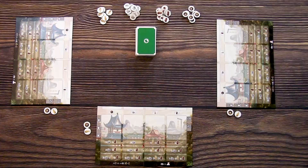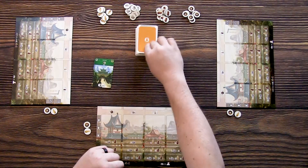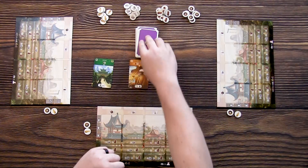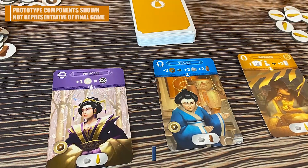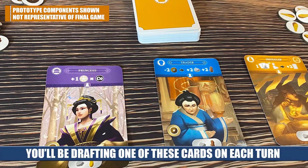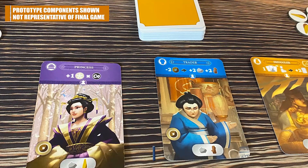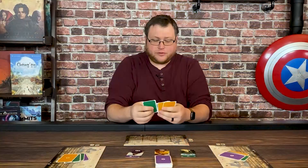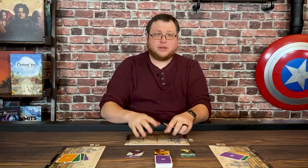You shuffle up the deck to form the main deck of the game. Once shuffled, you reveal three cards that make up a drafting row. Then you give each player four cards to serve as their starting hand. You also start with two resources — one wheat and one coin. There are two other resources, stone and wood, that you'll have to earn. Once you have your four cards drawn you can start playing, going in whatever turn order you like.